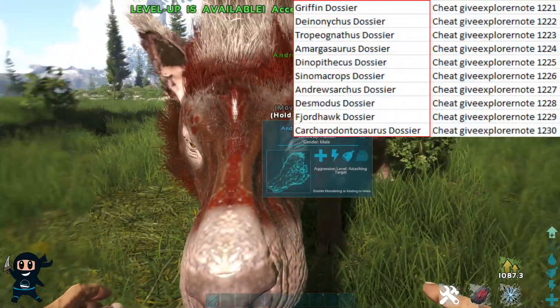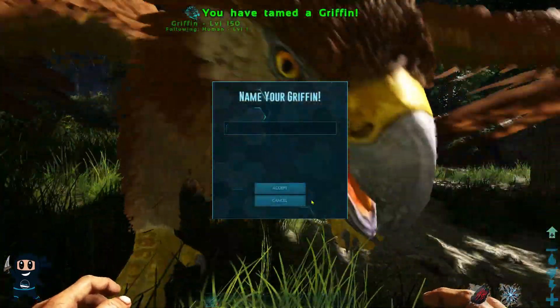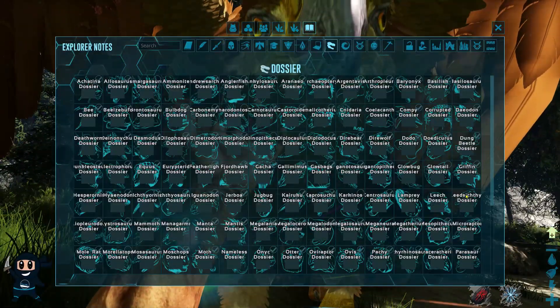Alternatively, you can use the individual note commands shown on the screen. Once you have unlocked the dossier in single player, return to your server and tame or breed that creature again to unlock the dossier.